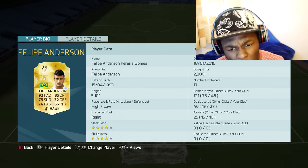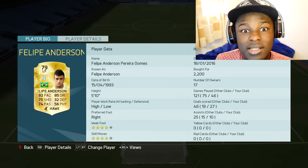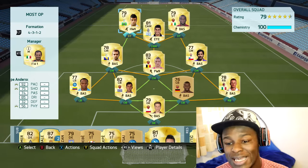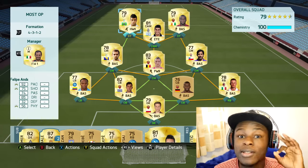To finish the team off, Felipe Anderson playing at left forward as striker. A lot of you may think it's not good playing him at striker, but this guy's OP. This is the full team — like I said, only costing you between 15 to 20k coins, not expensive at all. Looking at the players you can tell it's a solid squad. It's taken me to the birthday cup final, and all that's left is to win it.